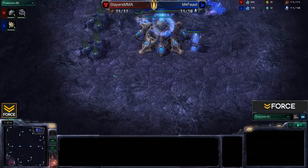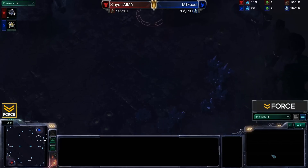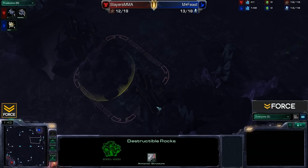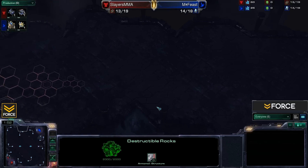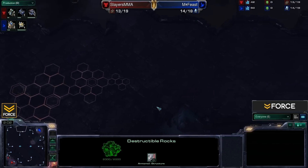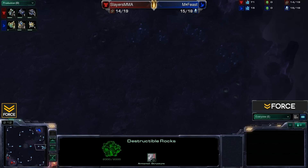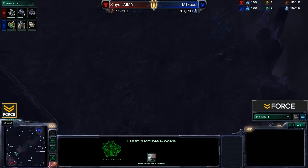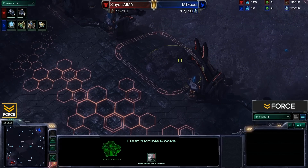We are on the map Cloud Kingdom. Let me take you on a quick tour. Here is the main base ramp leading into the natural expansion. There's a ramp leading up into that natural expansion with destructible rocks covering about half of it, and an entrance leading into a third base. That continues to a far outlying base. There are also some Xel'Naga towers in the center and some more destructible rock ramps.